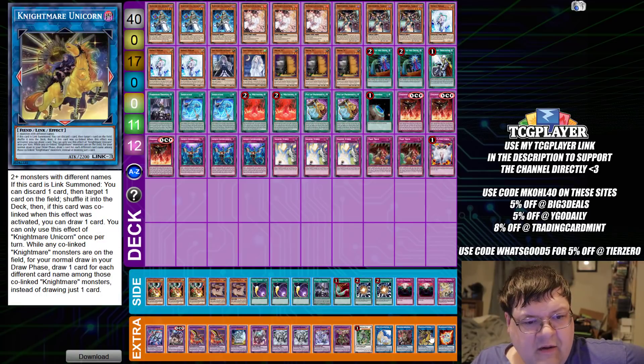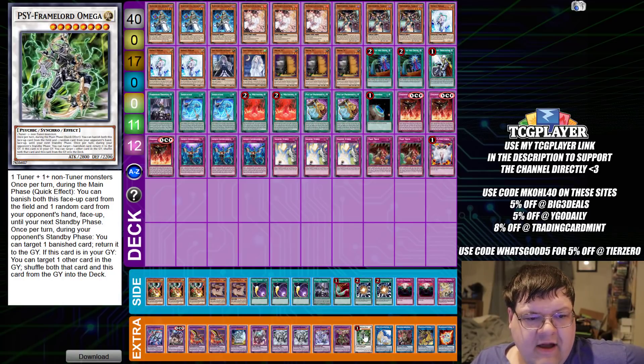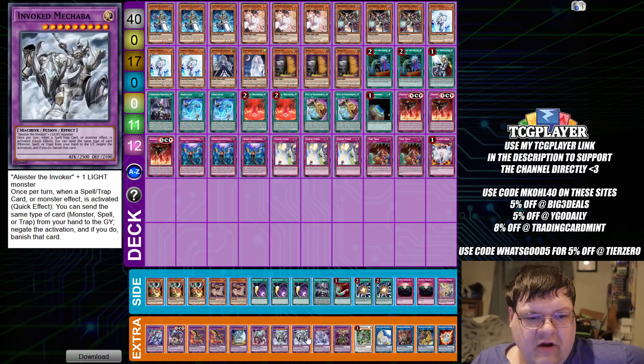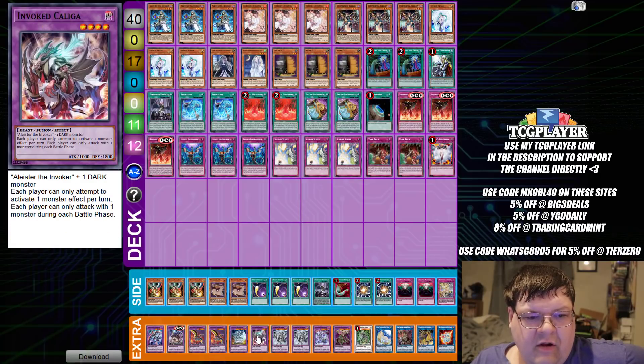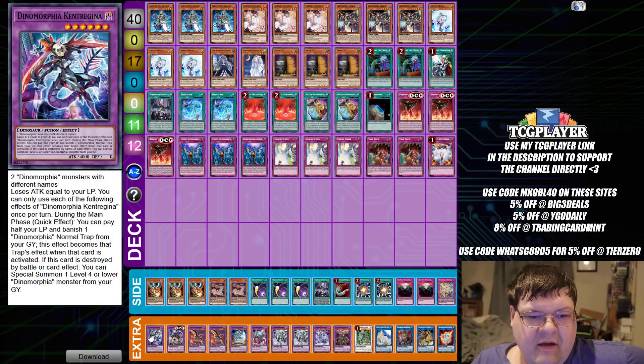Down here in the extra deck, we have one Almiraj, one Unicorn with one Dehark, one Artemis, one copy of Omega, one Dragostopelia, one Purgatrio, two Macabre, one Kaliga with one Aguides, two copies of the Stealth of Briga, and one copy of Brickstrom, and one Kangrina.